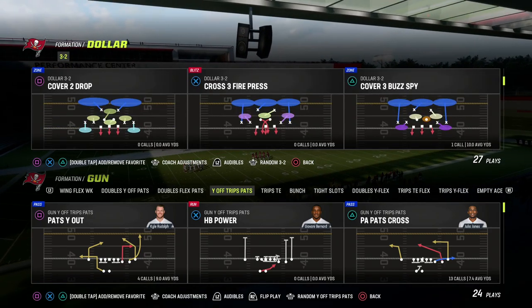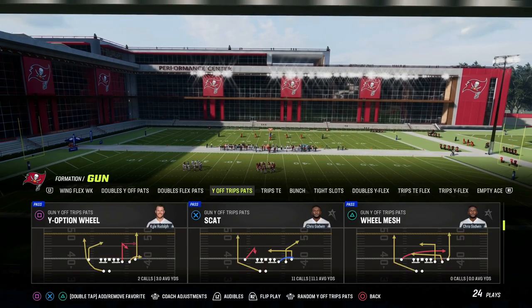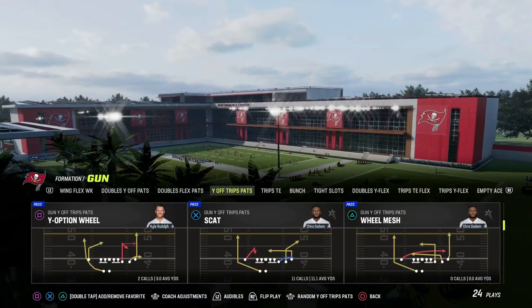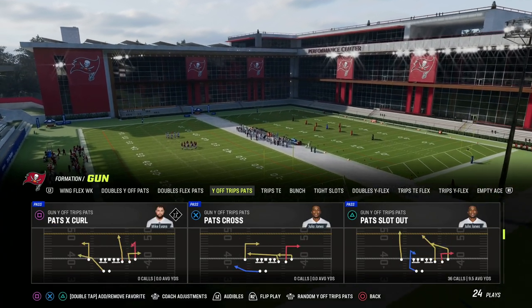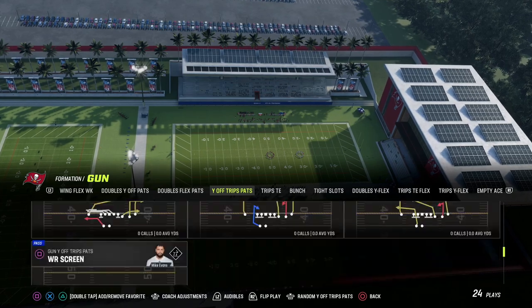I wanted to talk today a little bit more about man coverage and show that this route combo is actually good against man and zone, but I do think it's really good against man-to-man. You can actually do this out of a lot of different route combinations or a lot of different plays in this formation.